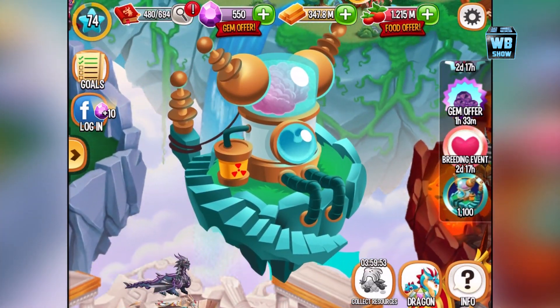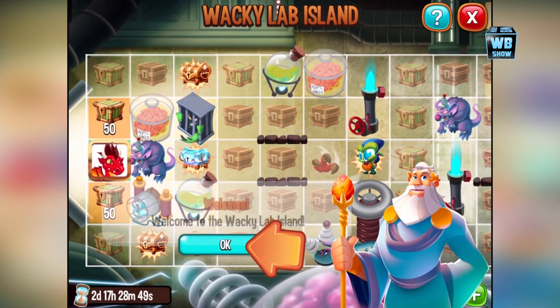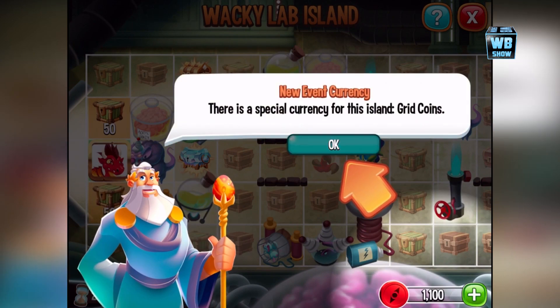It looks like some Brainiac Island. Let's tap on it. It is the Wacky Lab Island — we'll check out all the dragons in this island.